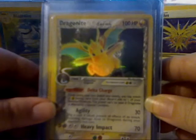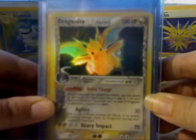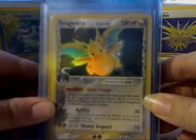Here's this Dragonite from Delta Species. I love all the Delta Species hollows, they're really cool.